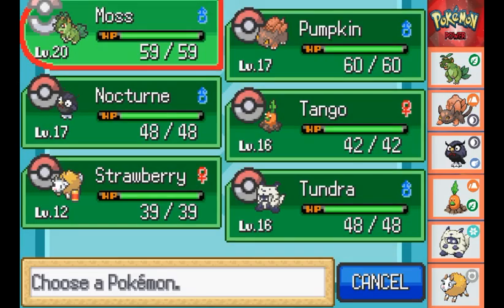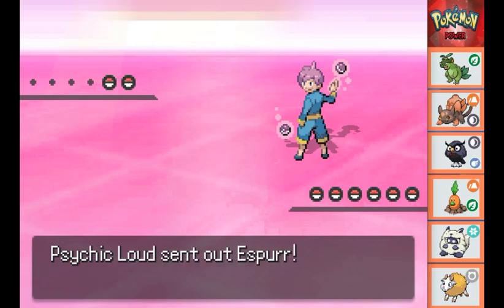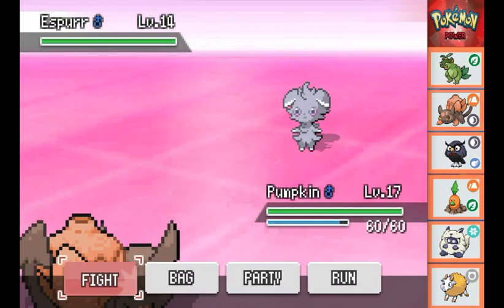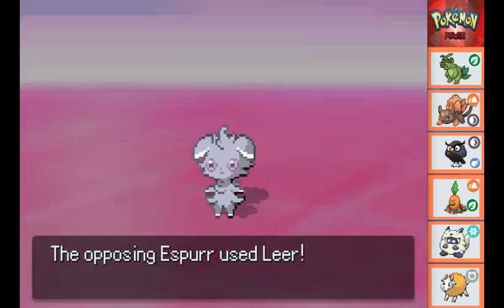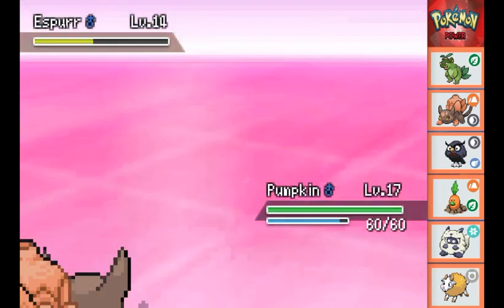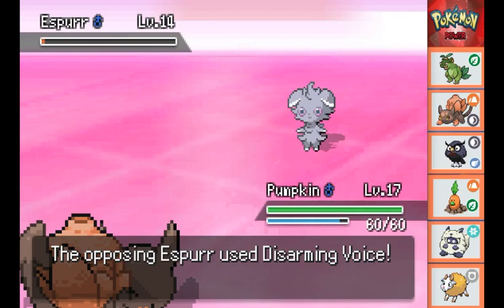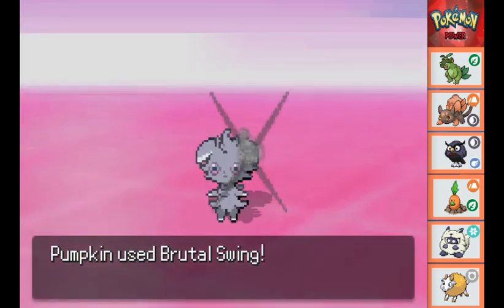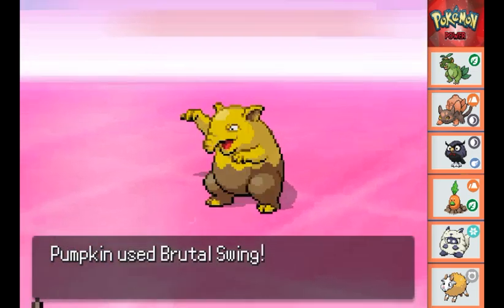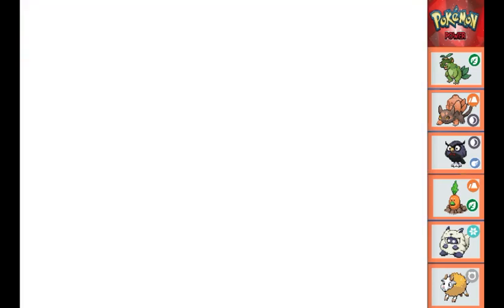We find that it's a Psychic type gym, so I swap Pumpkin with Moss and off we go. Our first opponent is Psycho Loud, who sends out his male Esper. I send out Pumpkin first and go for a Brutal Swing just after the Esper uses Leer to lower Pumpkin's defense. It knocks him into the red, so we go for another Brutal Swing after the Esper tries Disarming Voice - which doesn't really do much - and we take him out. His next Pokemon is a Drowsy, and one Brutal Swing is a one-shot. First trainer beaten.